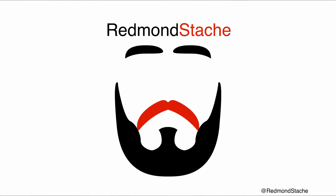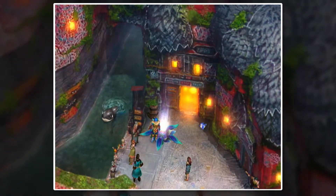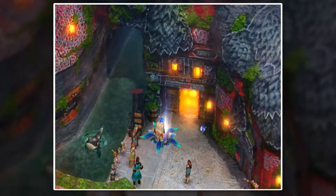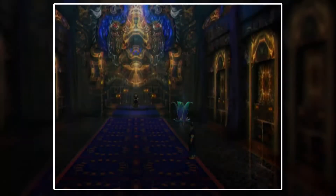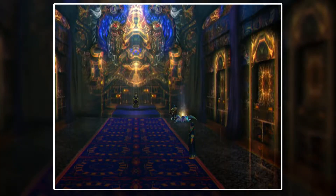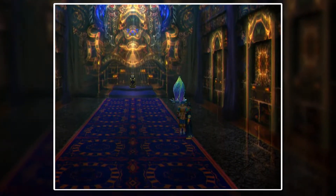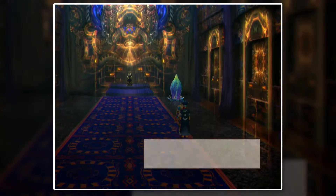Hello, and welcome back to Baten Kaitos, where today we're going to be moving on to disc 2 content. But first, we've got some stuff to do in the church here. I did quite a bit of farming. Unfortunately, I didn't find any more wind swords for Kallus, but that's fine — we got other stuff.